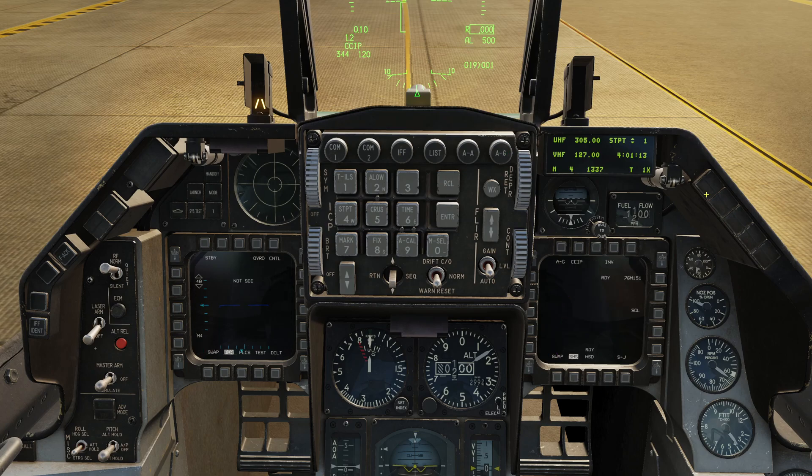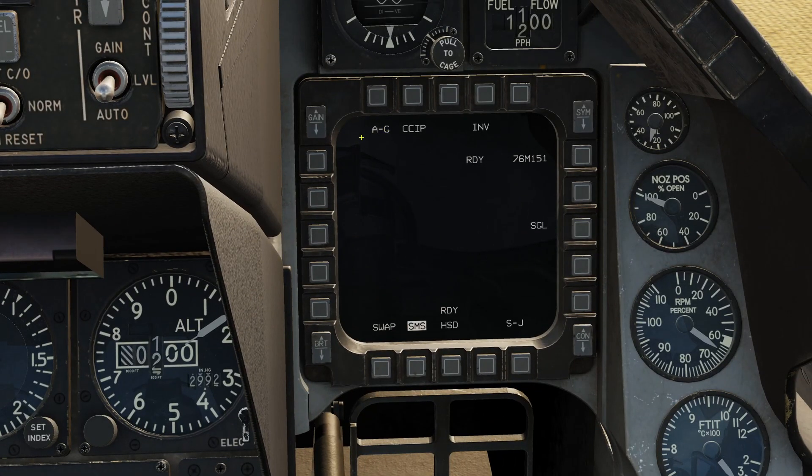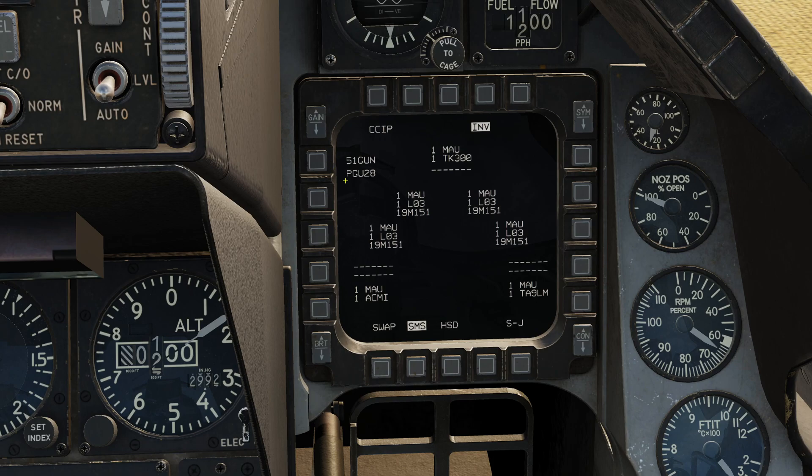Let's go air-to-ground master mode. The right-hand MFD shows us the stores management system. We've got the mode we're currently in — air-to-ground — which allows us to employ weapons on pylons. If I click this, I can switch to gun mode. There is only one employment mode for rockets, and that's CCIP. In inventory, I can confirm I've loaded the gun — standard loadout is 511 rounds, displayed as 51 gun — and it confirms the ammo type as PGU-28, which conforms to the SAP-HEI.